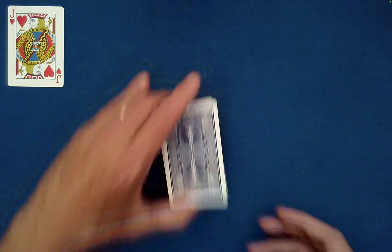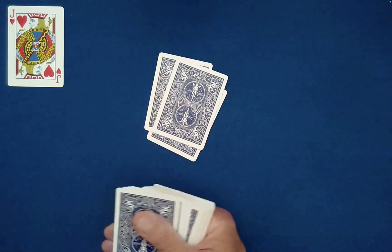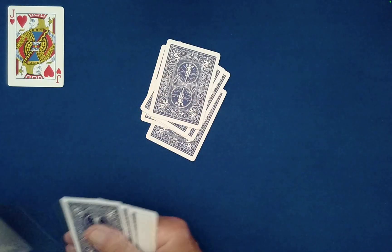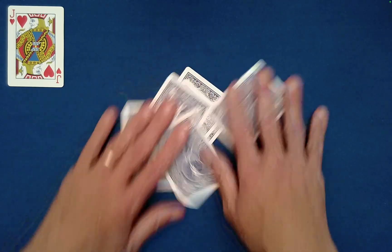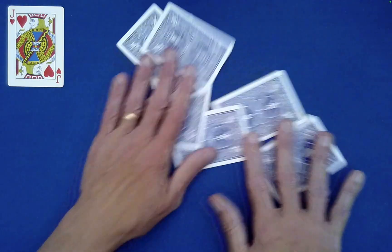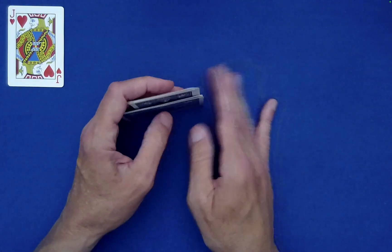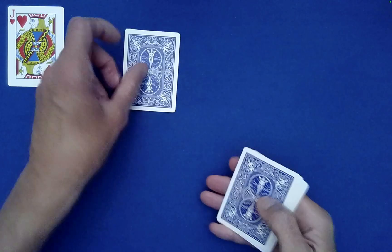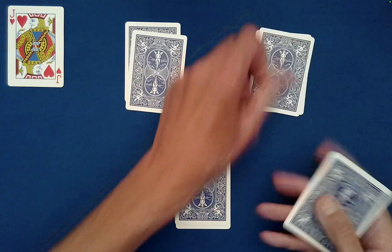For this effect you need seven random cards — two, three, four, five, six, seven — seven random cards mixed thoroughly by the spectator. Then have the spectator gather these up and deal them out into a triangle configuration, building up the layers in whatever order they would like.